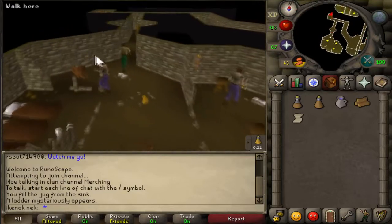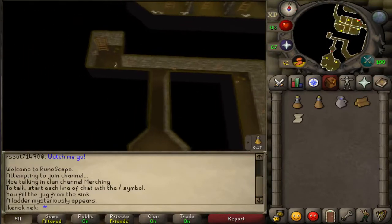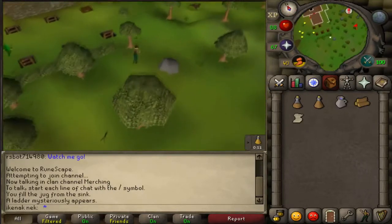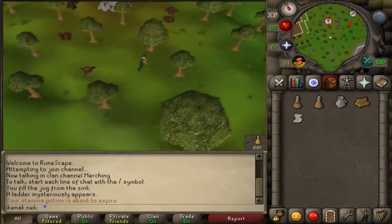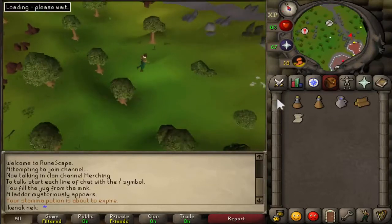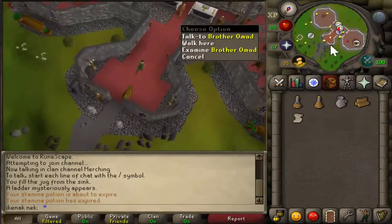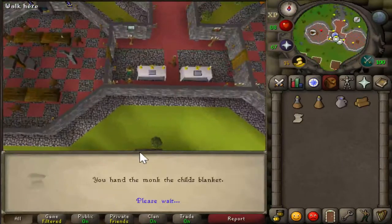Head back and talk to brother Omid again. Choose options 1 and 2.